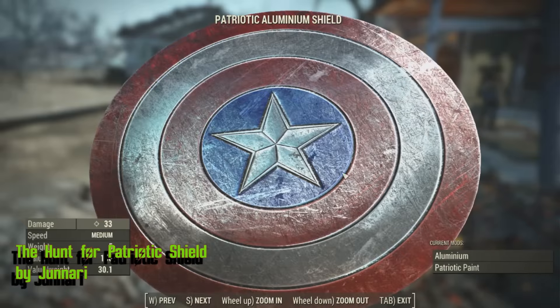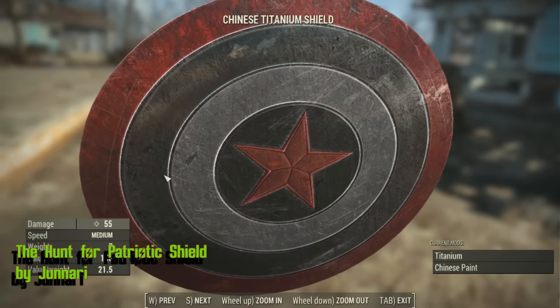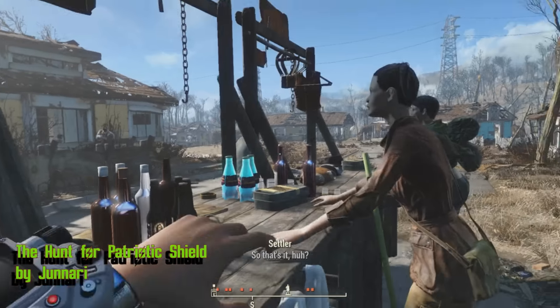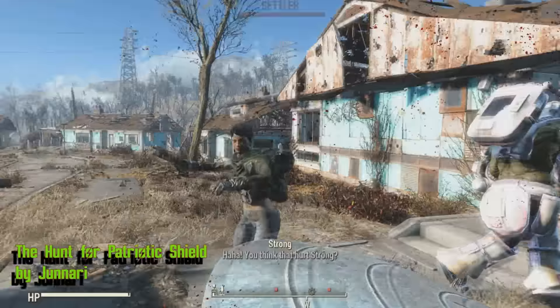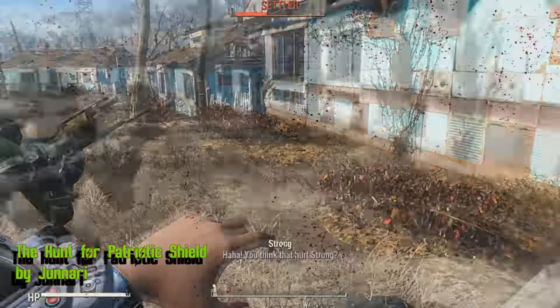The Hunt for Patriotic Shield by Junari adds a straightforward scavenge quest to get the Captain America shield. You can start the quest at Rutzala in Sanctuary. The shield itself comes in 3 colors with very nice texture — you can really feel the oomph with it. I find this mod very under-appreciated.